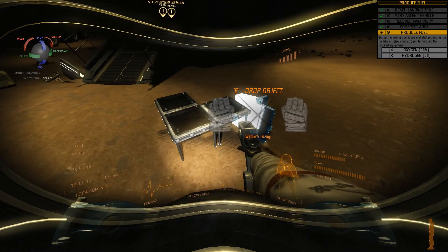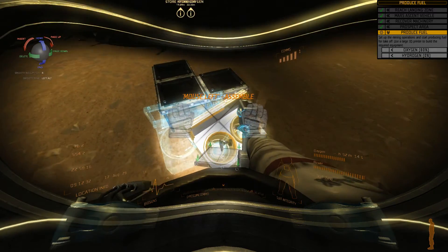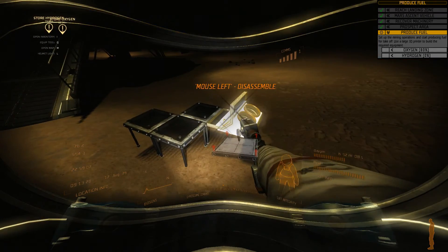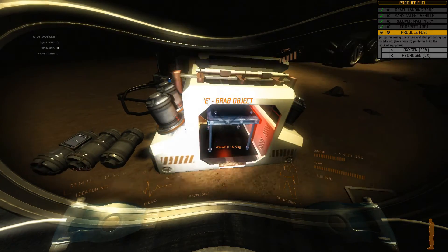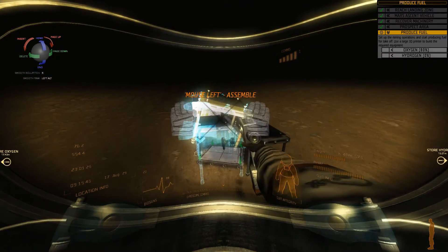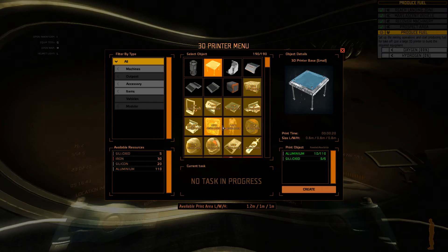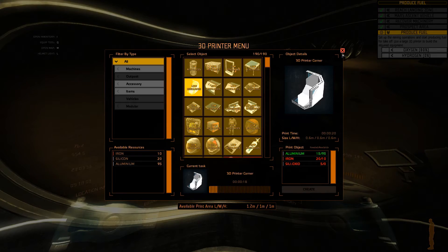Stop messing me around please. I'm going to build it here — we're going to have a corner in this direction. I'm going to need four corners — actually eight corners to be precise. Here's the printer corner — let's make it. Silicon oxide is out.